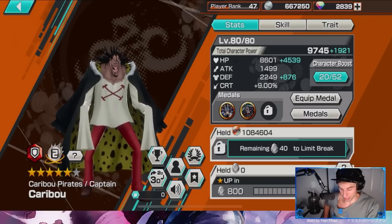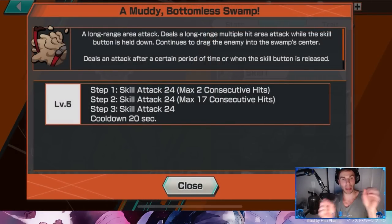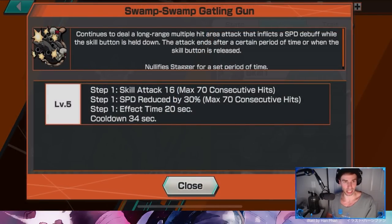His skills: we got Muddy Bottomless Swamp — it's a press-and-hold skill, just a swamp that pushes people out and hits them. If you're anti-stagger you're probably just going to walk straight through this skill. It's only a 20-second cooldown — not bad. You just press and hold, sit there, and you have fat damage reduction.